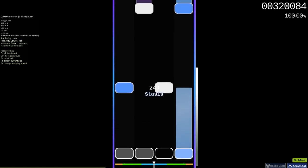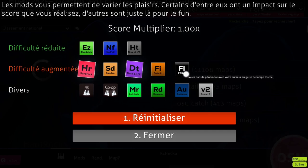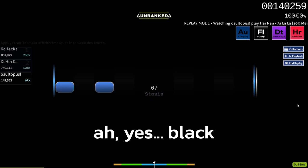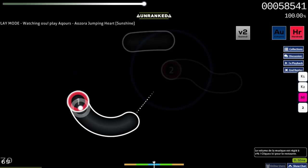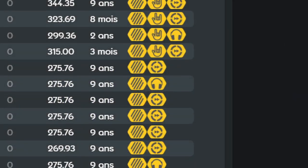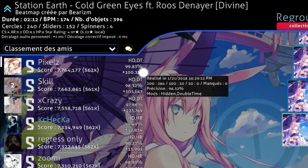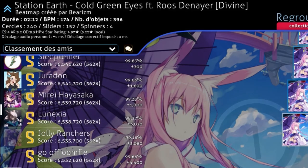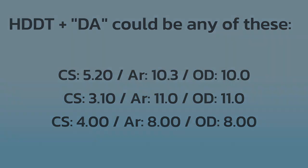DA is a lesser extreme of this. Now obviously, we already have mods such as DT, HR, and even Flashlight to an extent, that can change the experience of the map in ways that might not completely line up with the visual representation the mapper was going for. You see this a lot with HR, where a lot of the slider art and geometry kind of loses its meaning when the map is flipped. These mods have been in the game for years, so we're all used to it, and they each change the map in distinct ways. With DA, the way it's customized can be in a number of ways, which might be completely different from the original map.